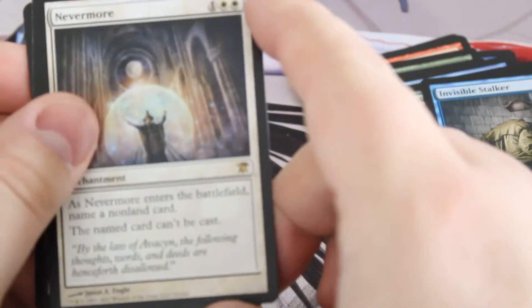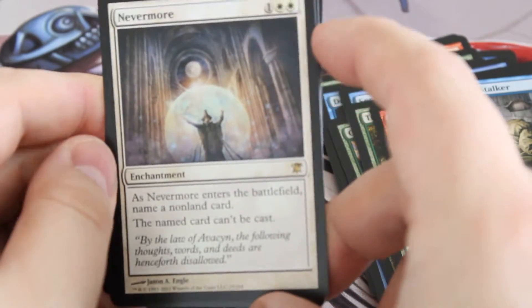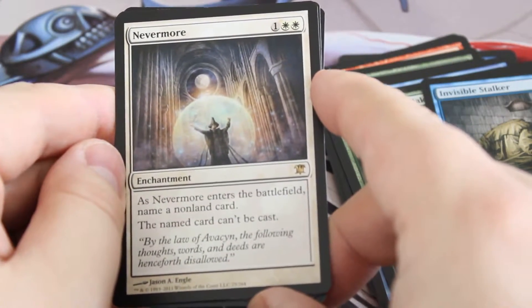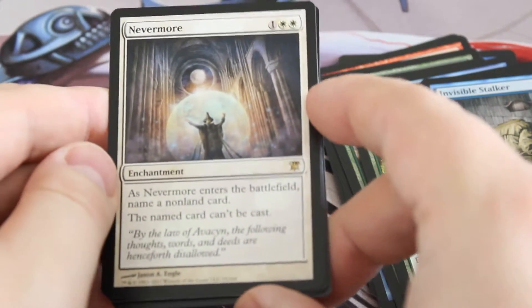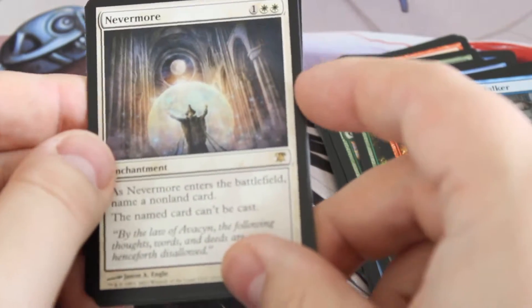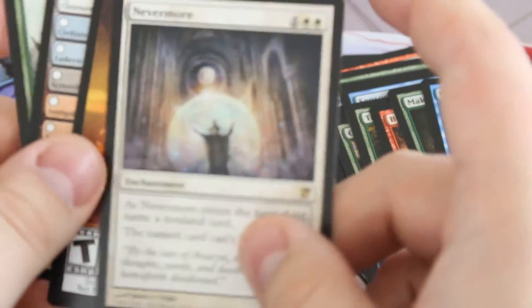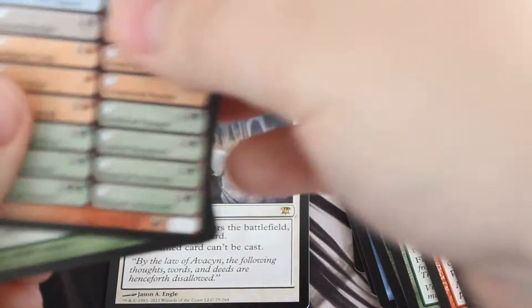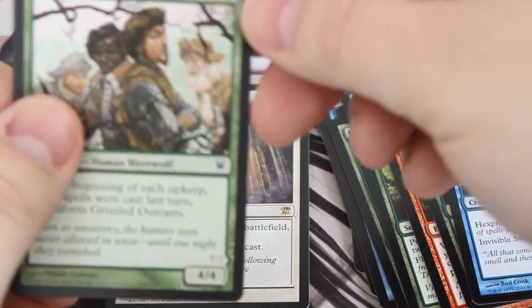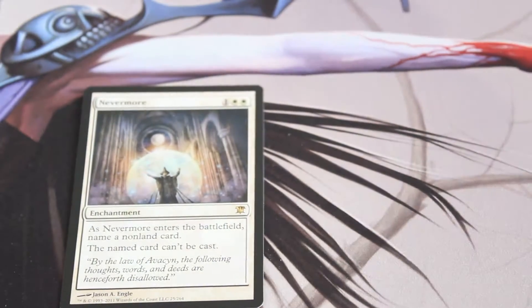I think Nevermore is worth a decent amount — I'm not 100% sure. One white white: as Nevermore enters the battlefield, name a non-land card — the named card can't be cast. So good for pillow fort EDH stuff. I want to say it has some value but I'm not certain. And we've got a double-faced card — Grizzled Outcasts. So nothing too crazy.